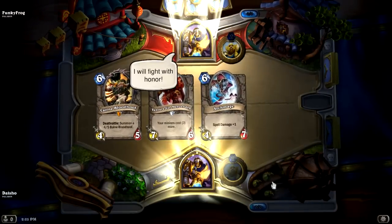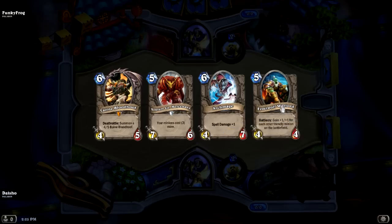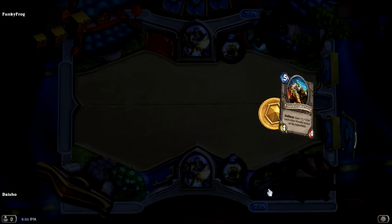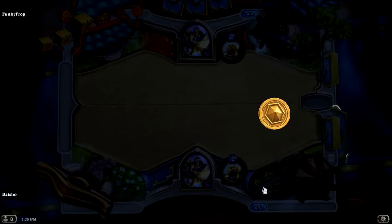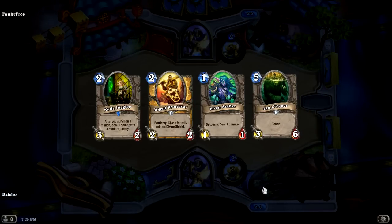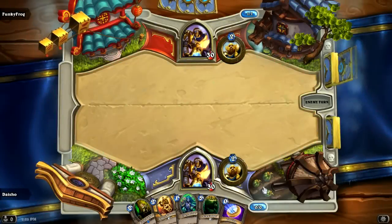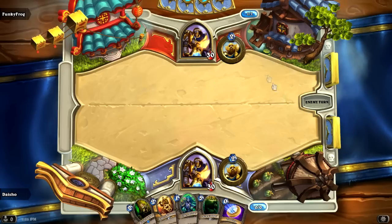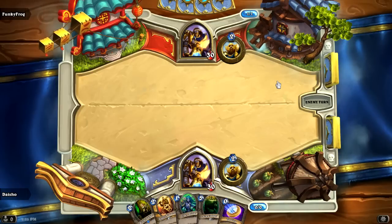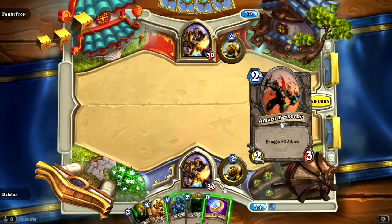Moving on to the next game, it's a Paladin mirror. Look at those four cards — I really wanted none of them in my starting hand. Any time you have a five drop or more and you're not playing Druid with Innervates and Wild Growth and stuff, you don't really want to have five drops in your starting hand. I can't really think of any situation outside of Druid where you would even consider having a five drop.